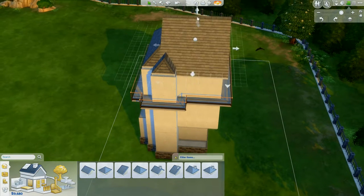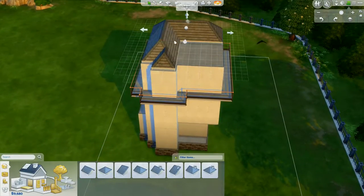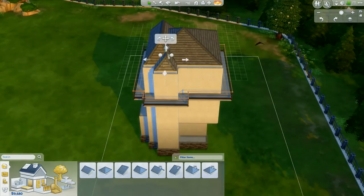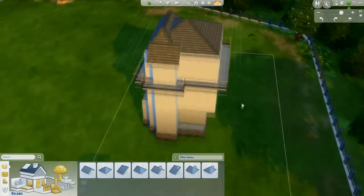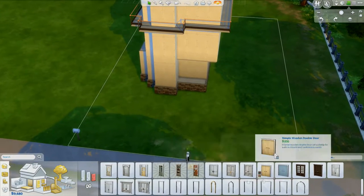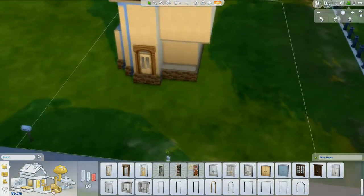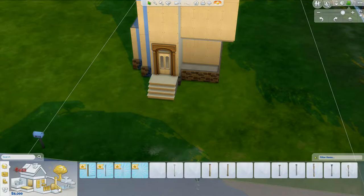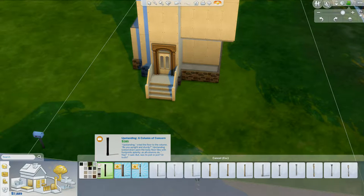Obviously you can't make a super steampunk house in The Sims 4 — they don't have a lot of items that would fit very well with it. I mean, they have a lot of industrial-type stuff, but they don't have pipes or steam-making things. Like, I think it'd be really cool to make a flying steampunk house, but can't really do that.